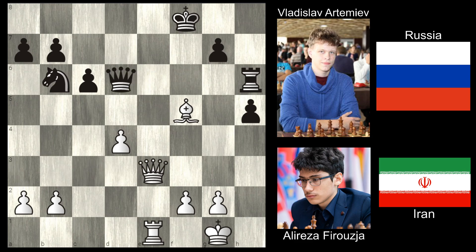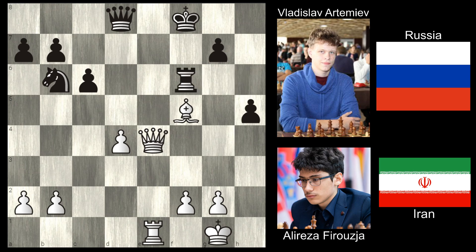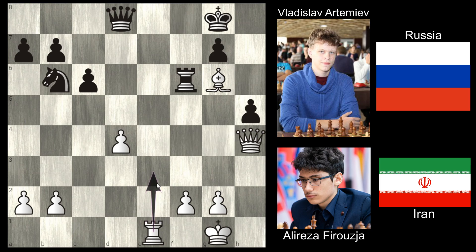With Qe3, we're threatening checkmate in one on d8, so you have to defend against that. The meaning of moving the queen to e3 or e4 is trying to free up for a rook lift - you have the rook come up and swing over - so they're trying to set up for that to happen.